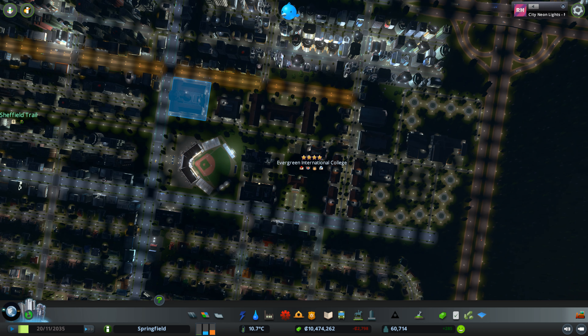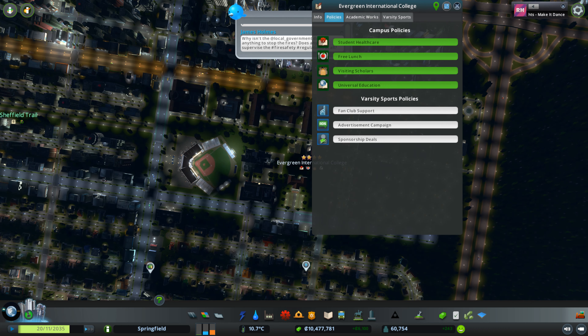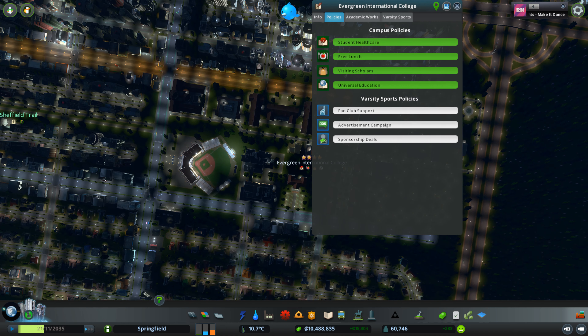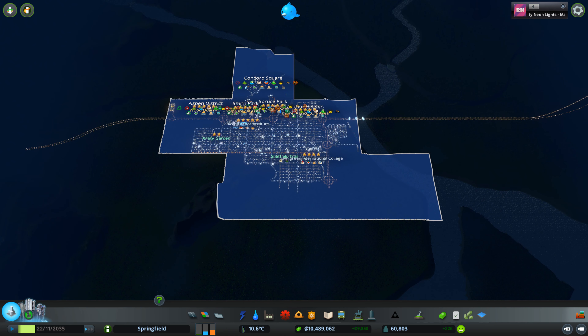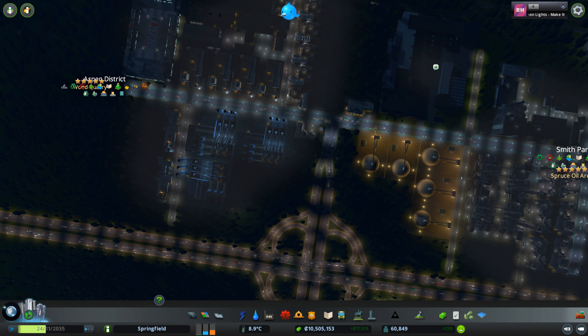That's funding city improvements. You can see I've got a big bank balance built up — cash flow still varies, but one of the coolest things you can do in this game, though it costs a lot of money, is universal education: the free lunch and student healthcare on your campuses. I don't have a university yet. My city is only seven tiles large — I'll probably make another video when it gets to nine tiles.